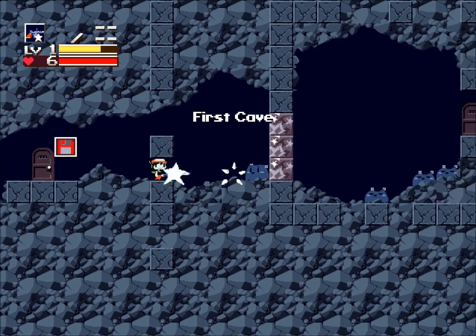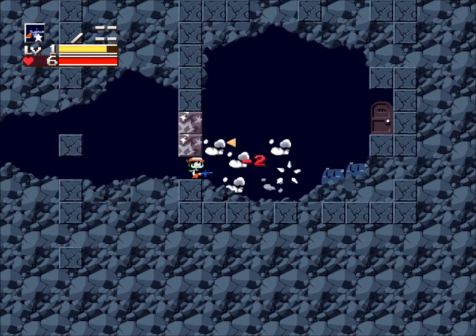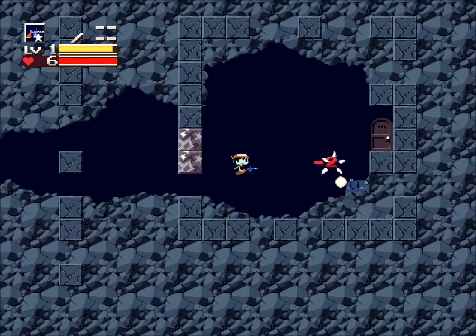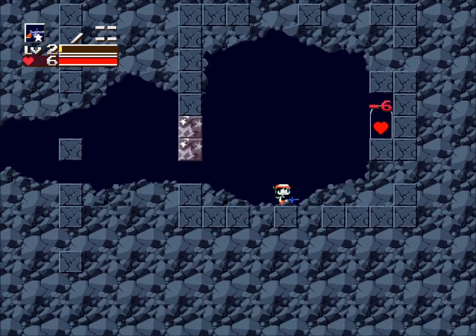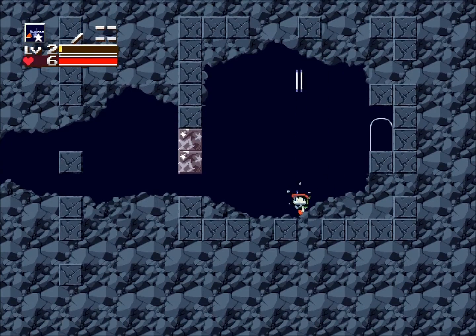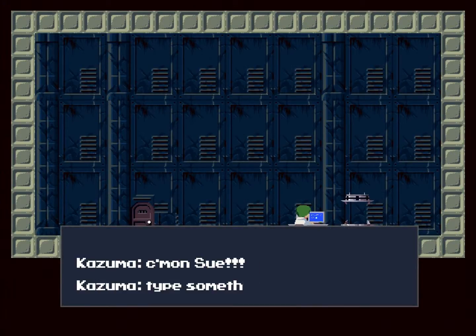I did go over here first because I already knew I couldn't proceed without this gun. We come up on this door — it'll grow a weird eye, and touching it would hurt us. My gun just leveled up, so you can see now it shoots two bullets. It's a little bit longer range now. If I get hurt, it can actually level back down to the single shot.